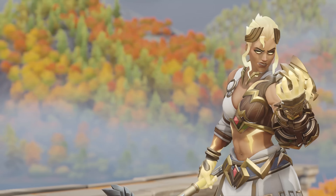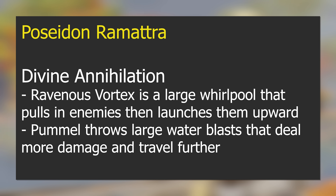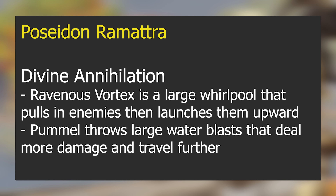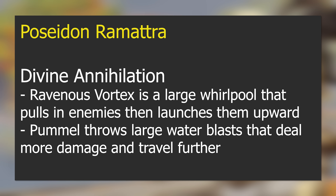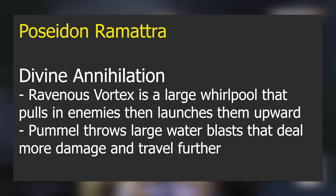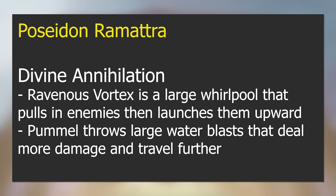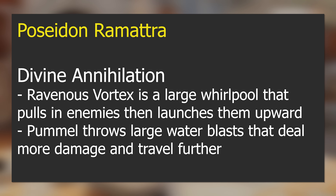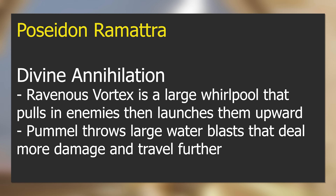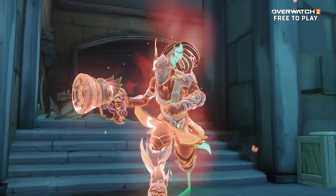Here are the new abilities each playable hero gets. Poseidon Ramattra: Divine Annihilation — Ravenous Vortex becomes a large whirlpool that pulls in enemies and then launches them upward, and Pummel throws large water blasts that deal more damage and travel further. This seems to be mostly buffs to his abilities during Annihilation — overall one of the less flashy sets of abilities in the mode.